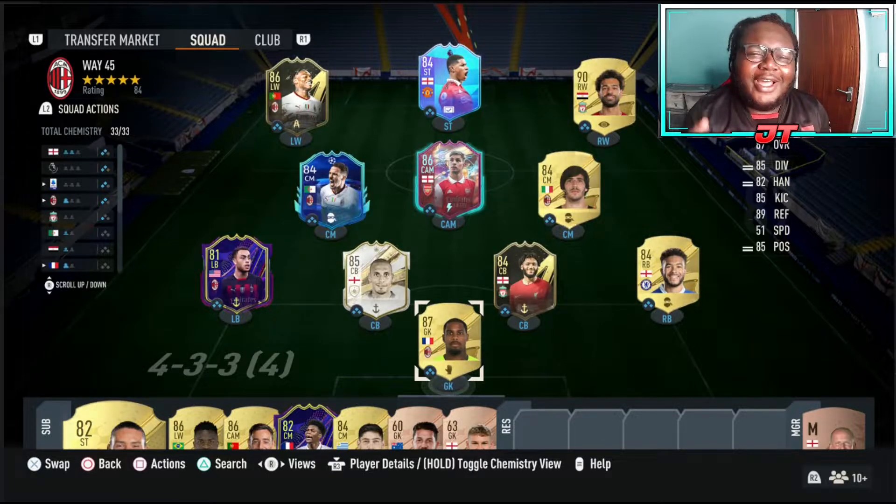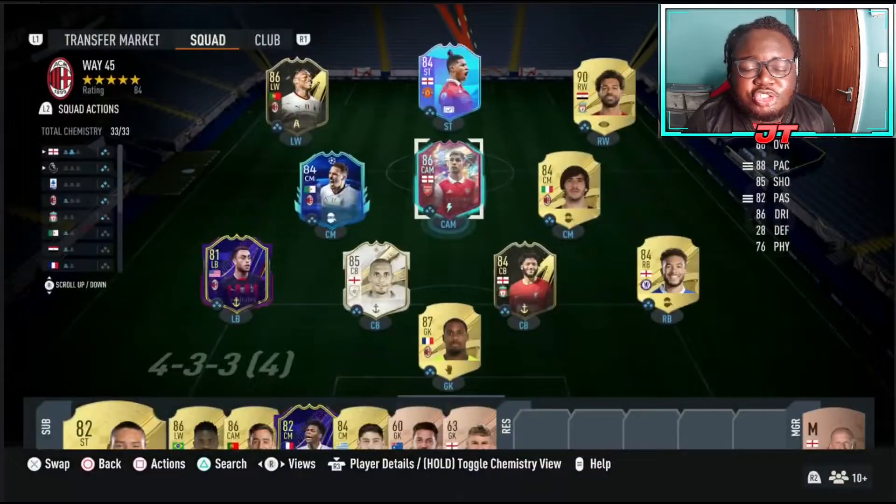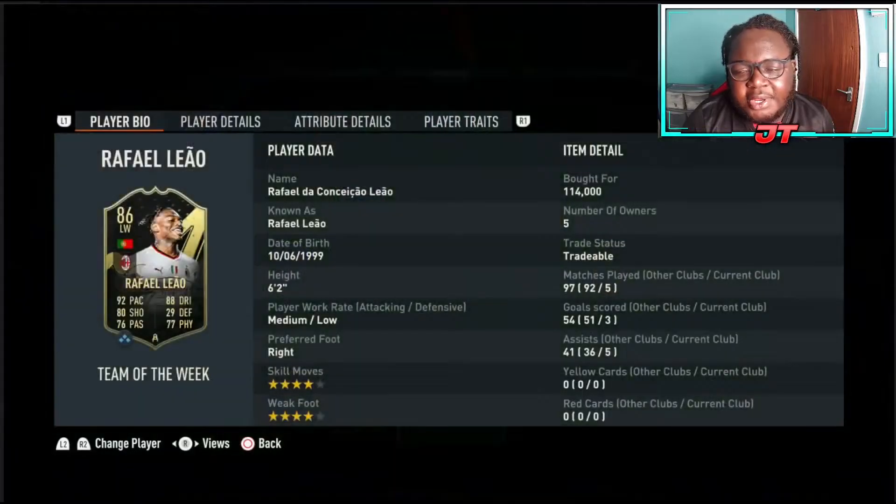Welcome back to another episode of Way For Five. Last time on the series we played Foot Champs, did quite well, got a few decent results, decent picks, and decent packs. We made some coins and as you can see on screen we've made a few upgrades. We've got a new CAM - we've gone from Bruno, who was stressing me out over the last couple of weeks, and upgraded to Rule Breaker Emil Smith Rowe, which cost us 85k.